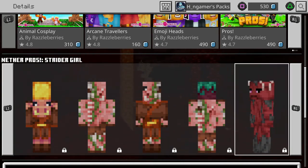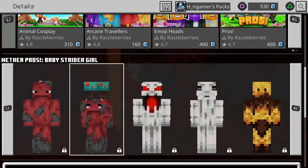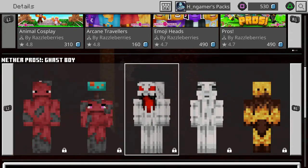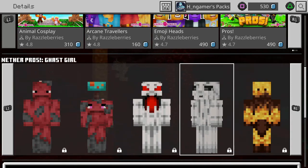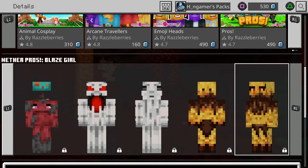Moving to our next mob, we've got the Strider Girl, Strider Boy, Baby Strider Girl, Gassed Boy, Gassed Girl, Blaze Boy, and last but not least, the Blaze Girl.